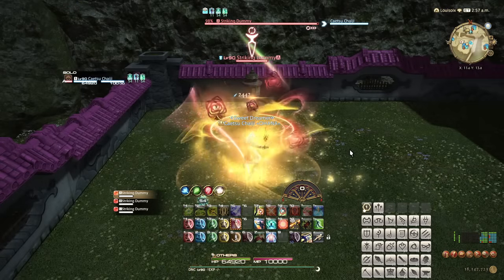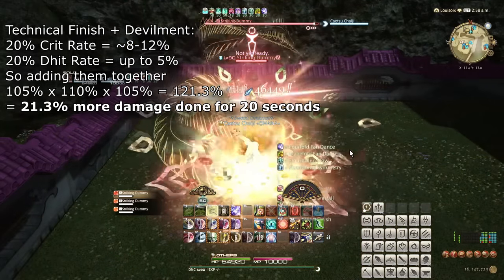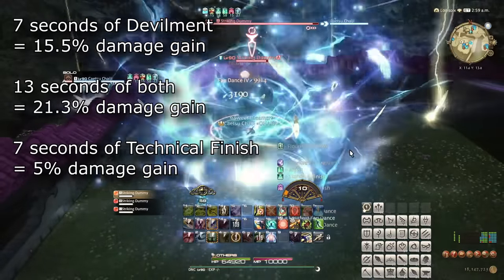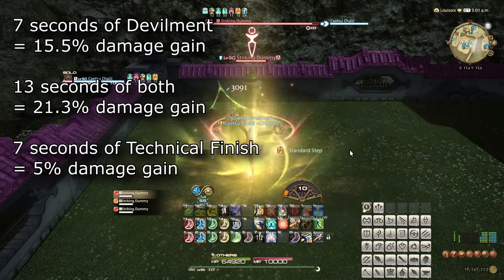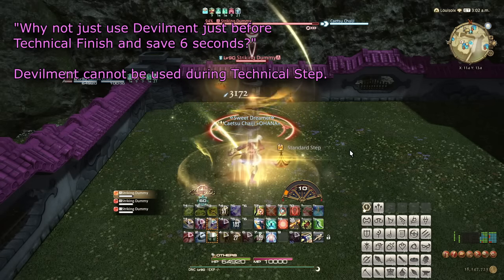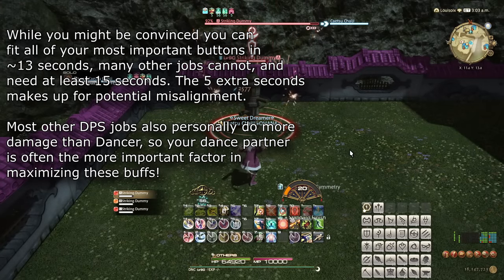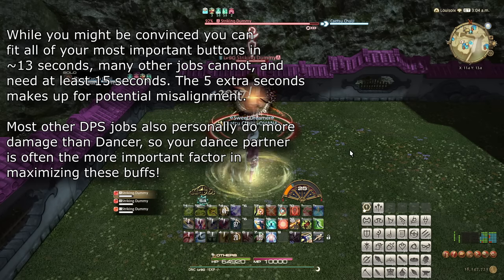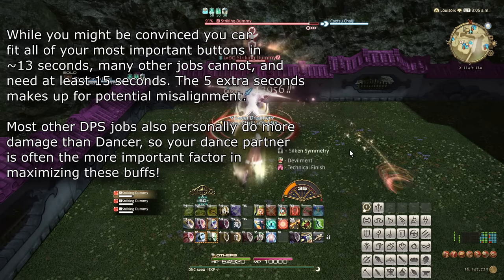So by that argument, Devilment buffing Technical Finish is a benefit, right? Well, having 20 seconds of both a 5% damage bonus and 20% more crit and direct hit chance is better than having 7 seconds of crit and direct hit, 13 seconds of both, and 7 seconds of 5% damage bonus. You would prefer to overlap these more cleanly. This is even further emphasized since Devilment is shared with your dance partner, meaning they will benefit more from both buffs overlapping. The classic Dancer opener therefore tends to be Standard Step to Finish, then Technical Step to Finish, and then Devilment — with Flourish somewhere in there too.